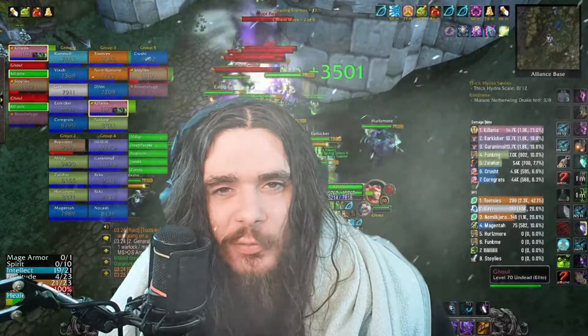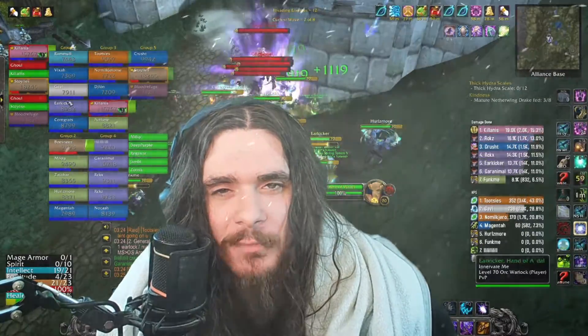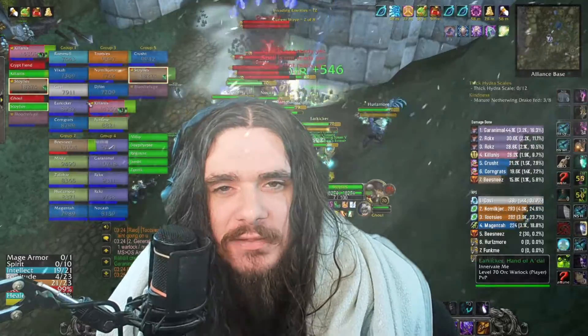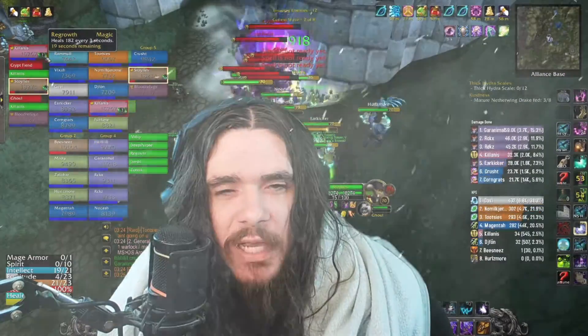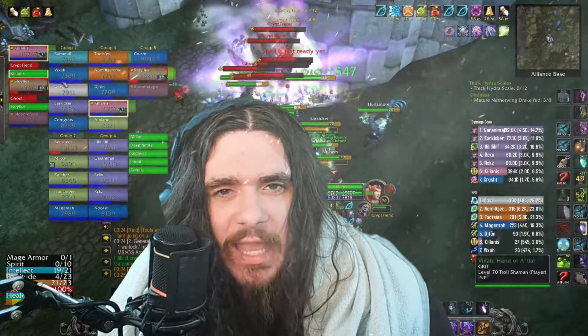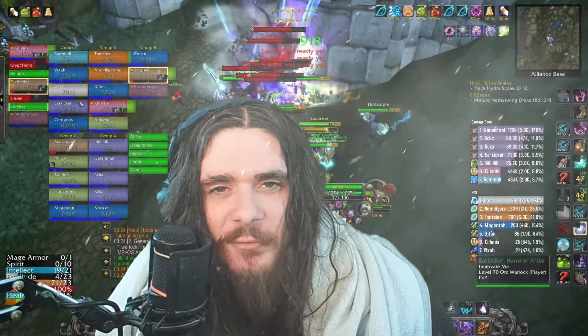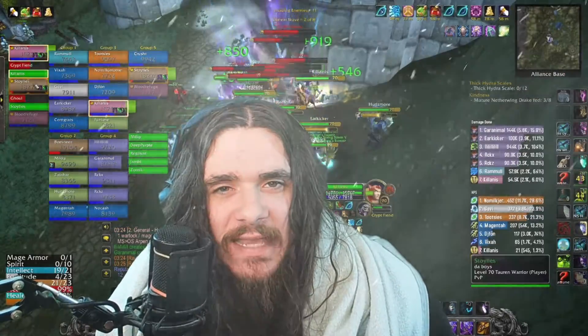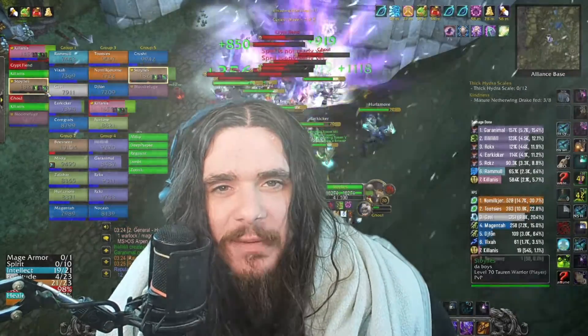I sold a couple for 600 gold each last night. You're also getting Mark of the Illidari, which are used for flasks — free flasks — so those are also valuable. You're getting about one epic every two to three runs, really valuable best-in-slot pieces for some classes. And you're getting over a thousand rep per run, which is fantastic — the Sands rep gets you those epic rings faster.